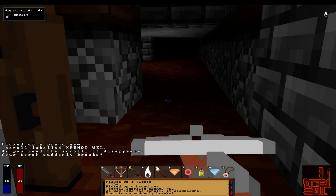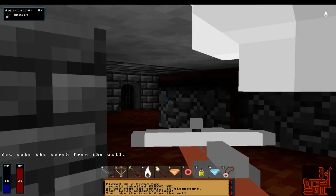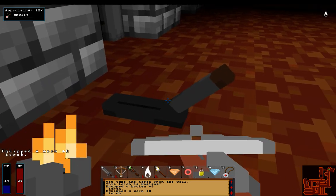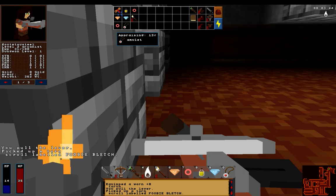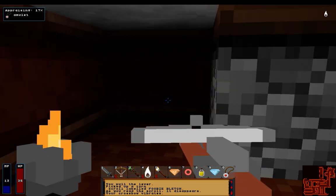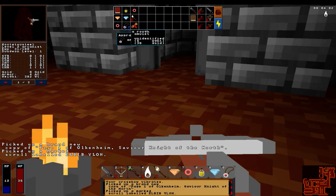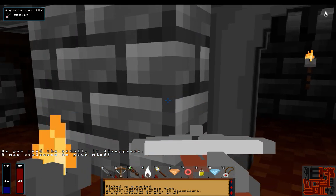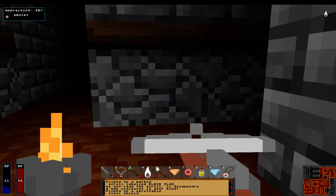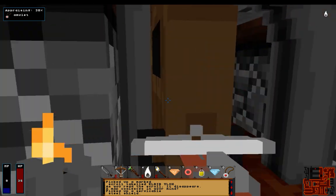Okay, we got a scroll here. What does it do? My torch suddenly breaks. Thanks. Thanks, Obama. That wasn't actually a jab at Obama - that was just jokes. Fubi Black. Let's see what this does. My crossbow vibrates. I don't actually know what to think about that. Did it get really strong, or is it going to fall out of my hands here? I don't even appraise these things. Well, there is the exit. There's a shield if I wanted it. Do I have to go all the way around here? Dead ends are not going to make me go any further.